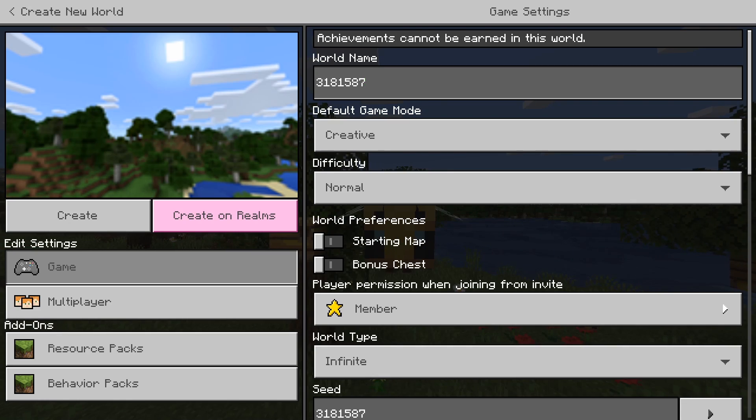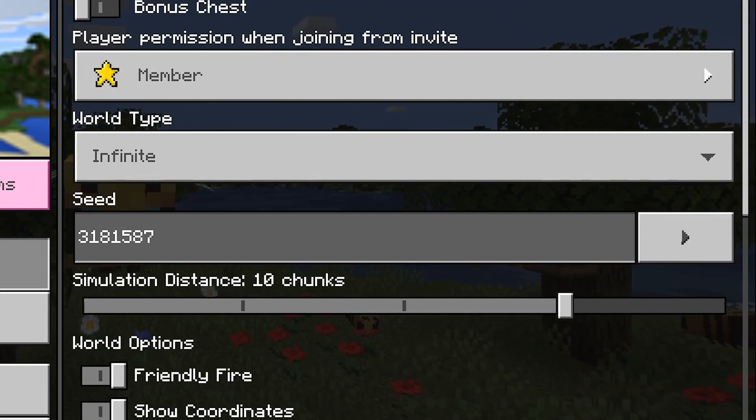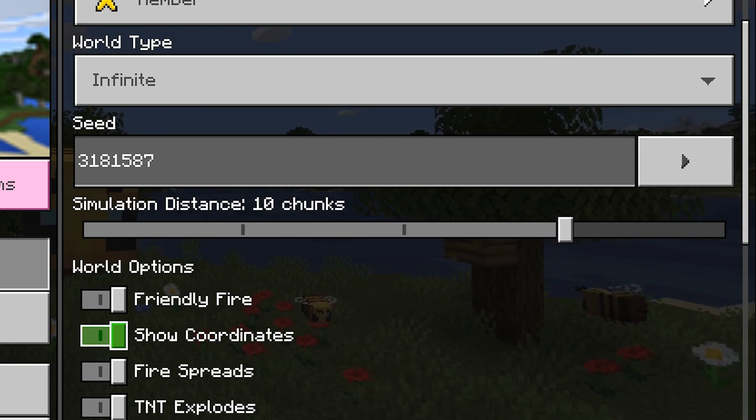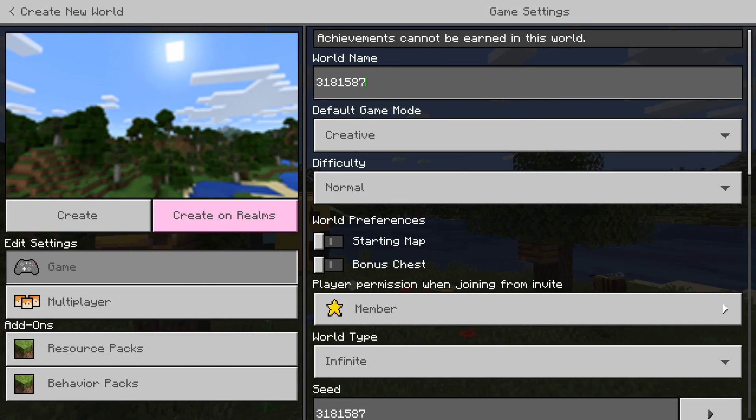Are all bedrock seeds this small? Are they all short? Because Java seeds are really long, but these all seem to be quite short. Make sure you put it in the seed right there. And I've put on show coordinates, so I'm hoping that means coordinates will be shown. Should we find out? Let's create the world.